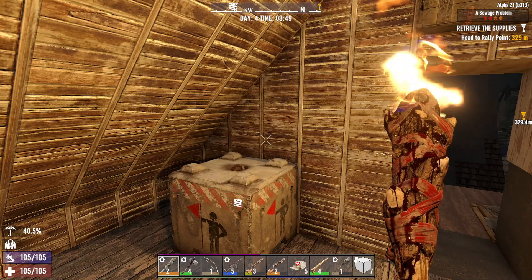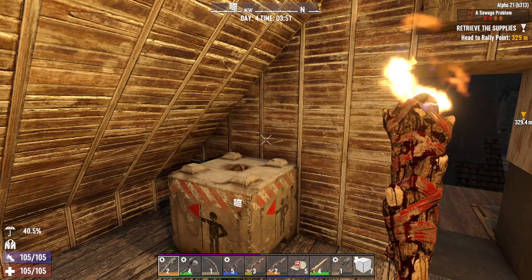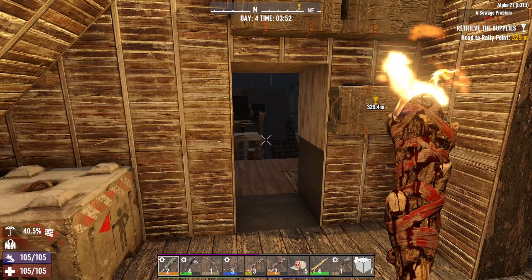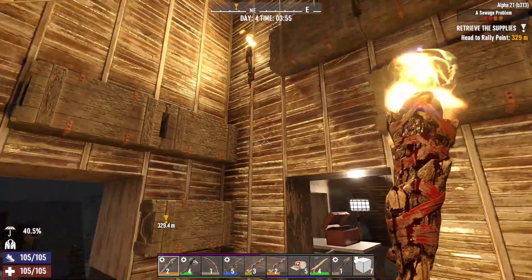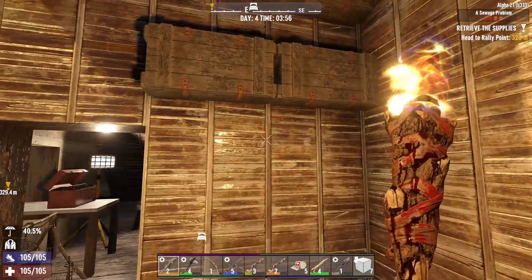Welcome back, my friends, to another episode of Seven Days to Die Alpha 21 Experimental. Welcome back to the Idiot in the Wasteland series. Let's continue from where we left off — we are starting day four. Five minutes to go, and it's raining.